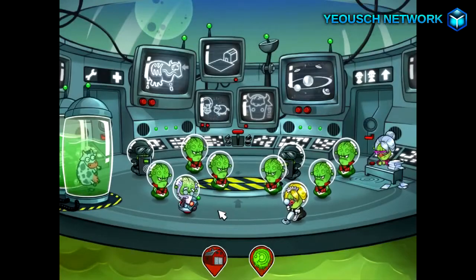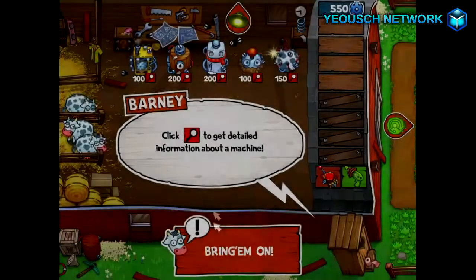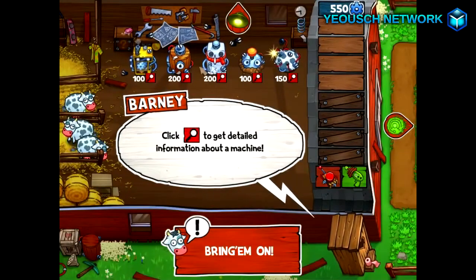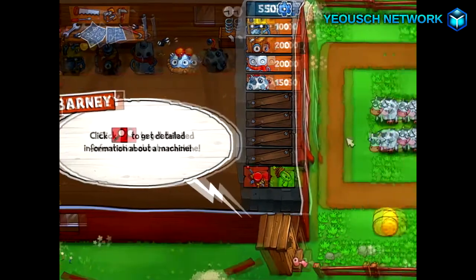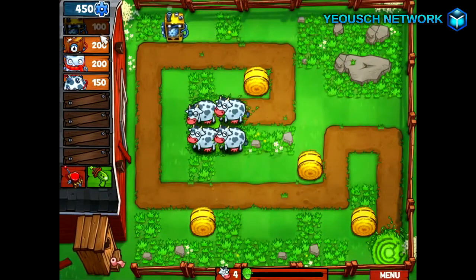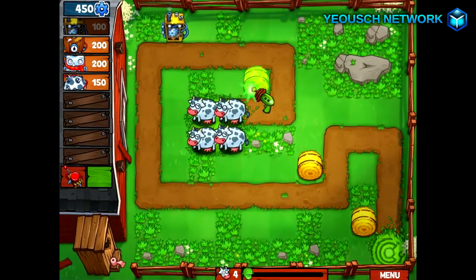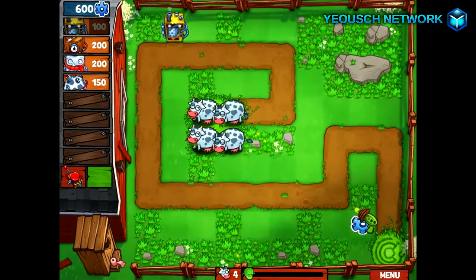Players are given information about the types of martians that will invade the round, and they have the ability to choose which items they want to use in that round according to the enemies. During the round, players are given a laser gun that can be used to render special abilities of martians useless, inflict damage to them, boost the machines, or destroy stacks of hay for cogs. Players have to be careful though — the gun can overheat and become useless for a short period of time if used too much.